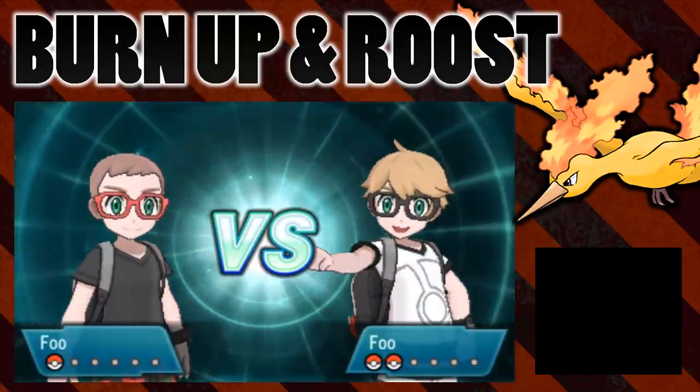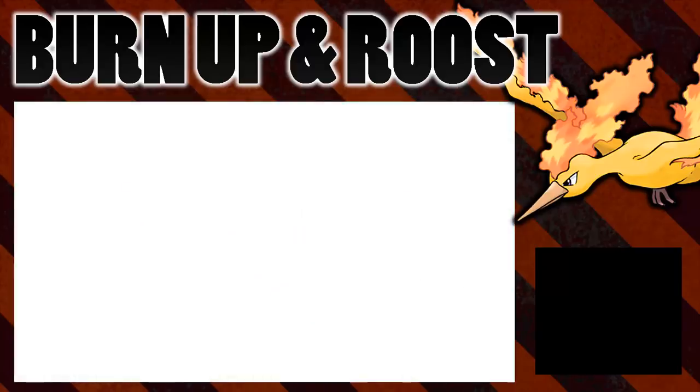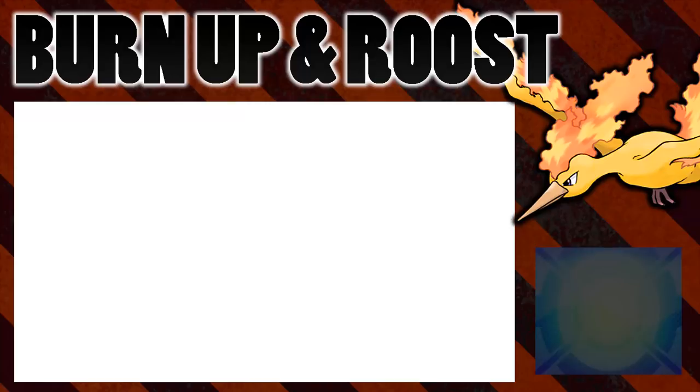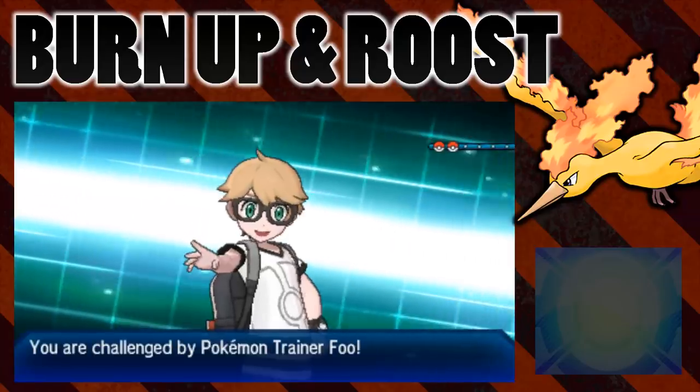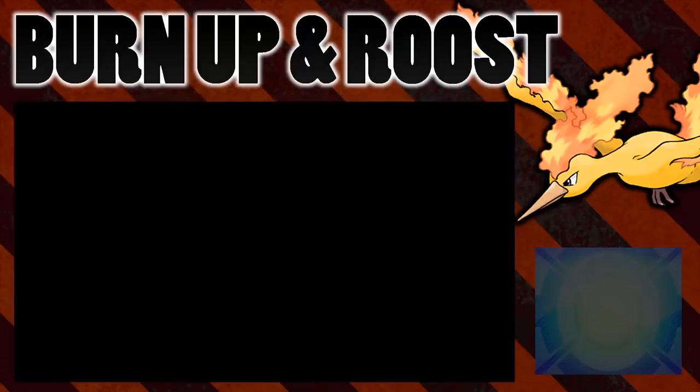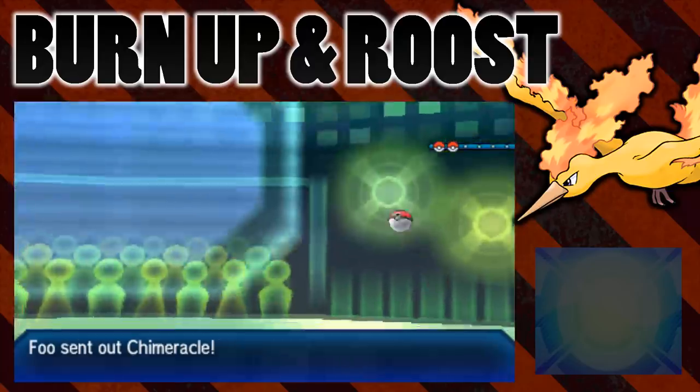Moltres is a fire/flying type that can use Burn Up and then becomes pure flying type, and then Roost obviously removes flying type for a turn - so what typing is it? Is it just completely typeless or not? We are going to find that out today.